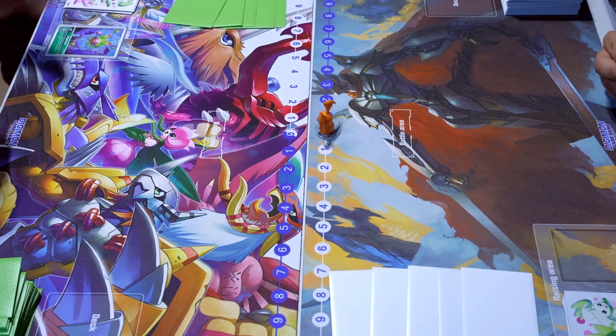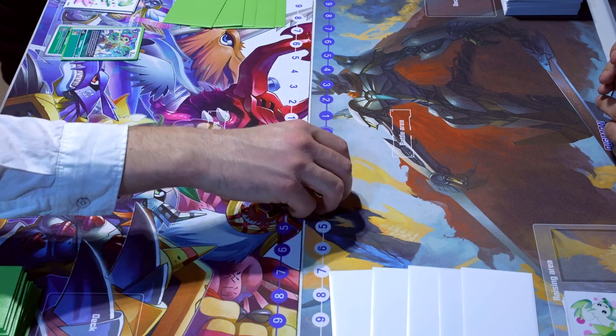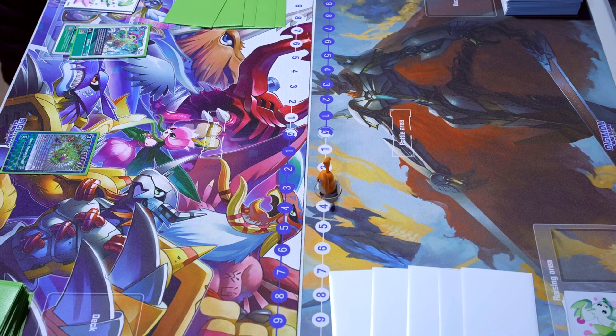Starting up game two, Brother Voitek is going to start. He digivolves into the Palomon in the back and plays a Green Memory Boost for three, looking at the top four. He grabs himself an Agitarmon, passing over to Brother Juan at three.